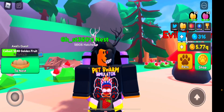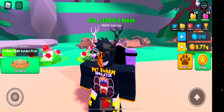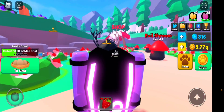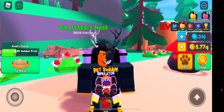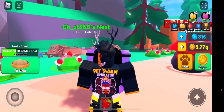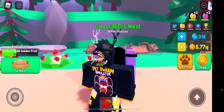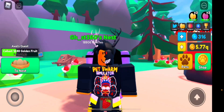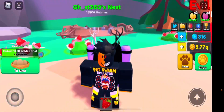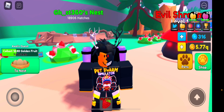As you can see, the shirt has the Pet Swarm Simulator logo up top and then the Tiki Boss — the strongest boss in the game so far. I'm going to make shirts for all the other three bosses as well. You can't see the back unfortunately, but once you click on the shirt you can view and favorite it. If you don't want to buy it, just favorite it and join my group. This is my first design — if you don't like it, let me know, and more designs are coming soon.